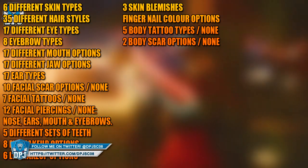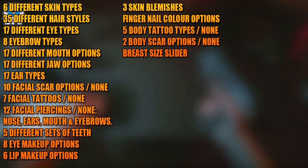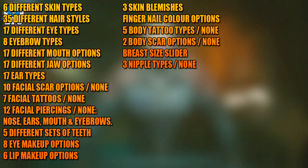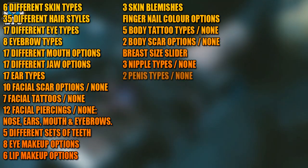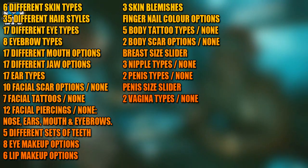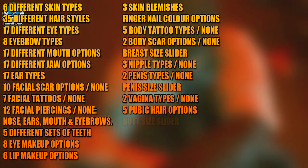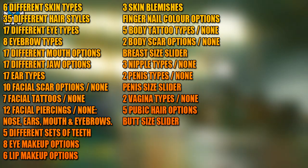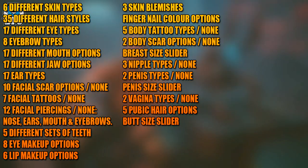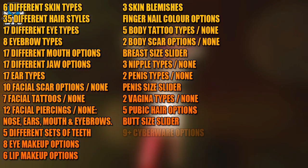We also have five body tattoo types and two body scar types, or the option of none. Moving on to the stuff most people want to hear about: there is a breast size slider with three nipple types including the option to have none. We have two penis types and a penis size slider, two vagina types as well as none if that's how you want to roll. We also have five pubic hair types, and lastly a butt size slider.